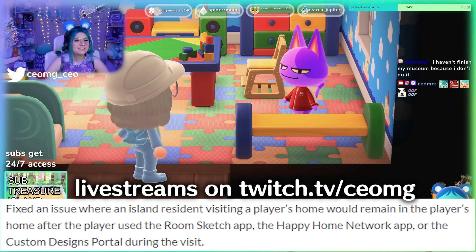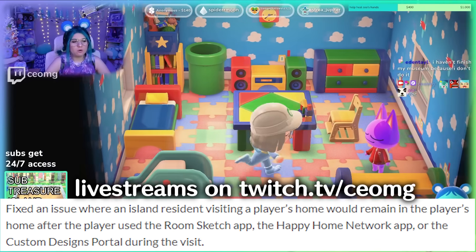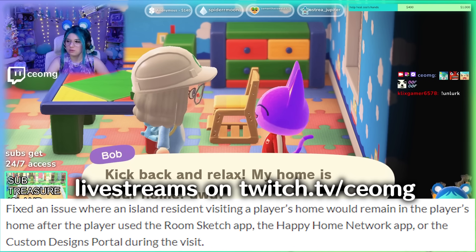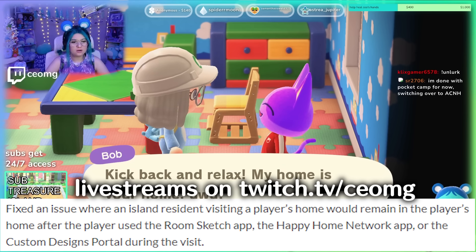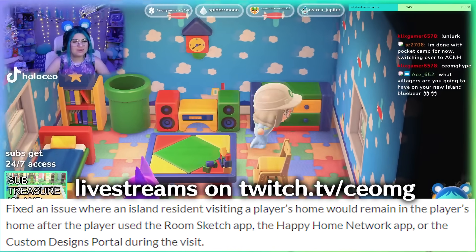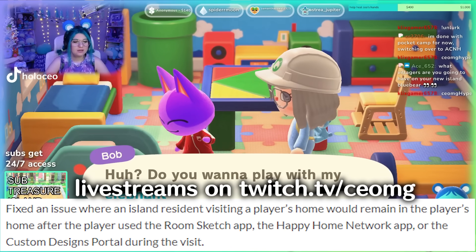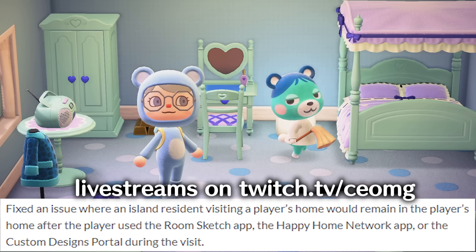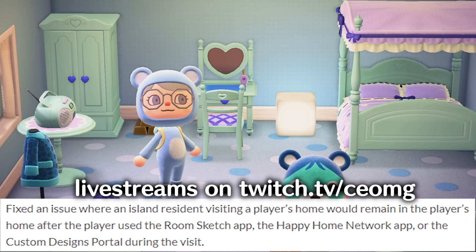They fixed an issue where an island resident visiting a player's home would remain in the player's home after the player used the room sketch app, the happy home network app, or the custom designs portal during the visit. That sounds pretty funny — I would love to use those apps and then have the villager just permanently chilling in my house. Why can't you and a villager be roommates? We have roommates in Happy Home Paradise, so why not on the main island?